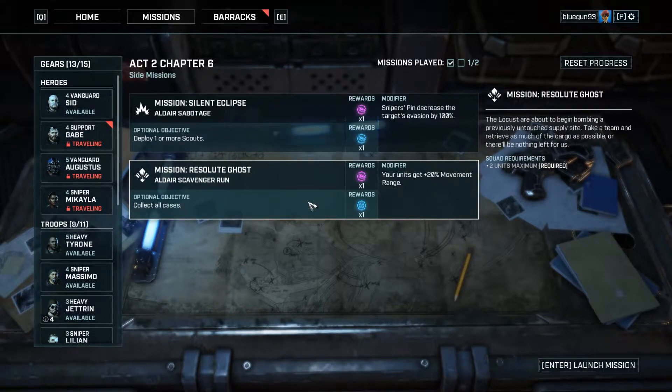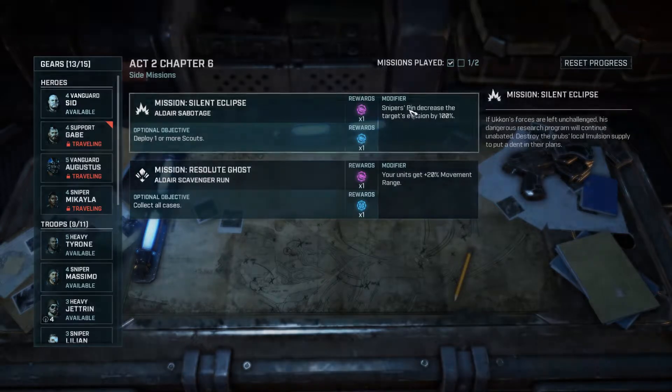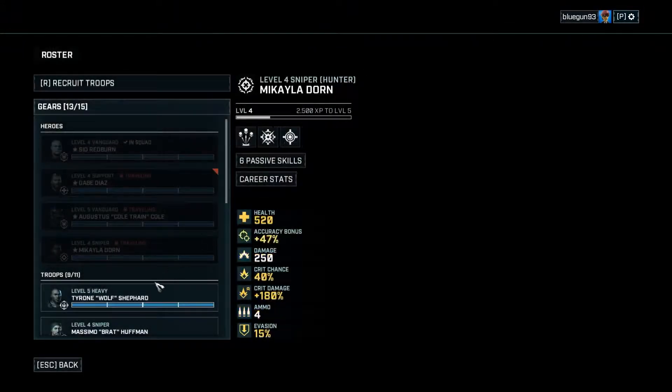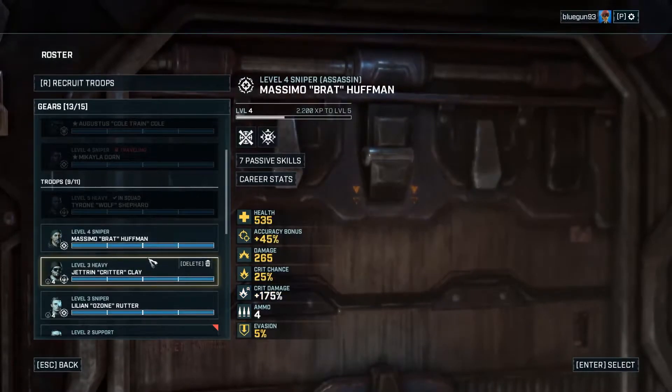Okay, what do we do next? You can have one or more scouts for that one, or you can do this one where you get extra movement range — but it's just to collect all cases and there's only two units allowed. This one's an emulsion supply so it's like one of the previous missions where you have to break through across a bridge probably. Let's try this one — the other one's similar to something we've already done, so let's do something different. We'll put Sid in, we'll put Tyrone in.